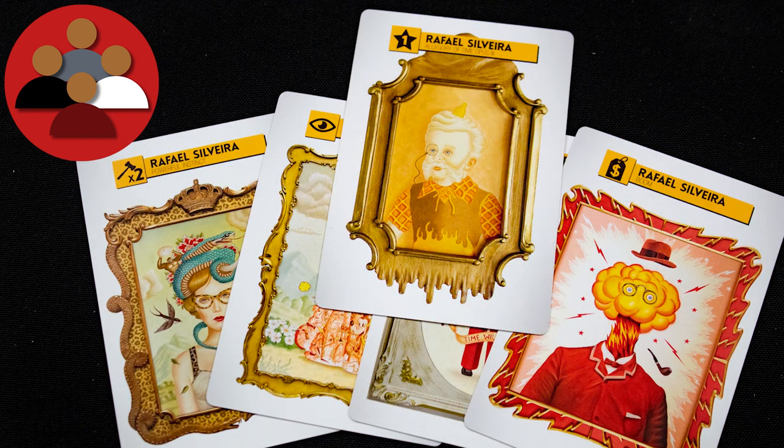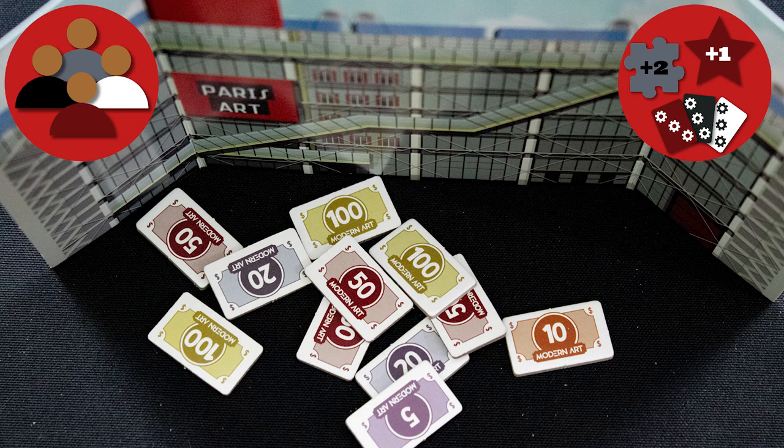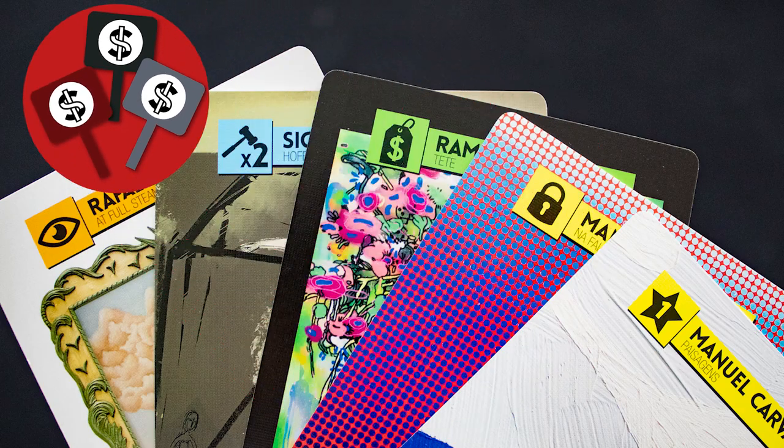The game is played over four full rounds. A round consists of a series of auctions and ends once the fifth painting from one artist is put up for auction. The winner is the player with the most money at the end of four rounds.